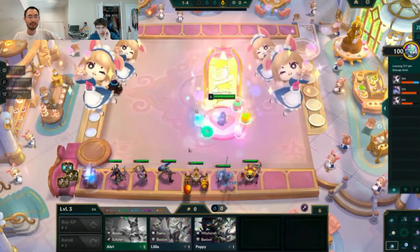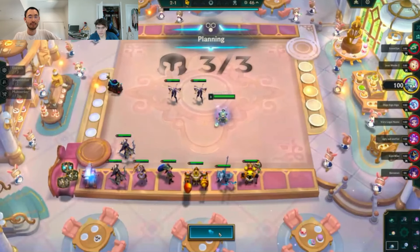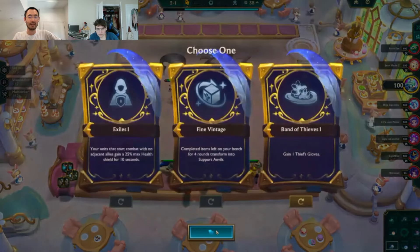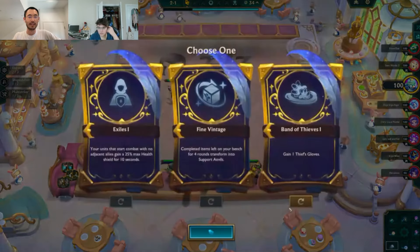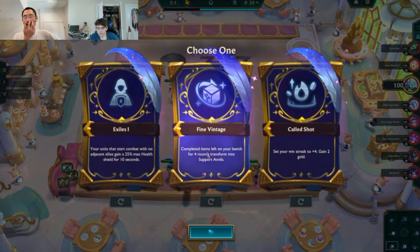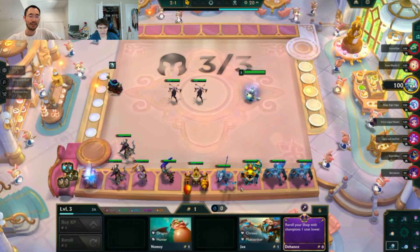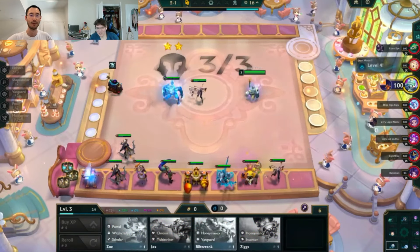One thing I keep making a mistake on is slamming Titans and then it ends up on Wen, but I keep forgetting that they nerfed the AP scaling on that. I definitely have some Titans going today too — it does feel weird.